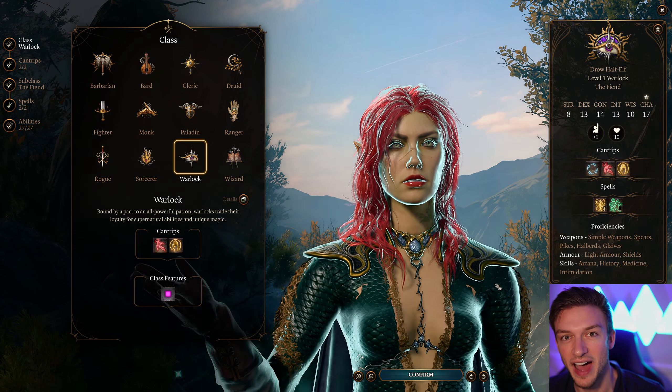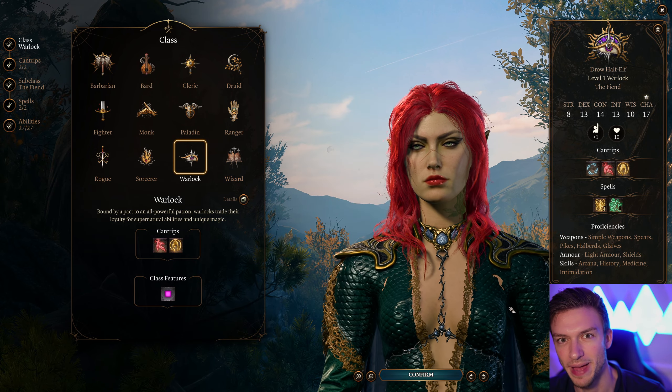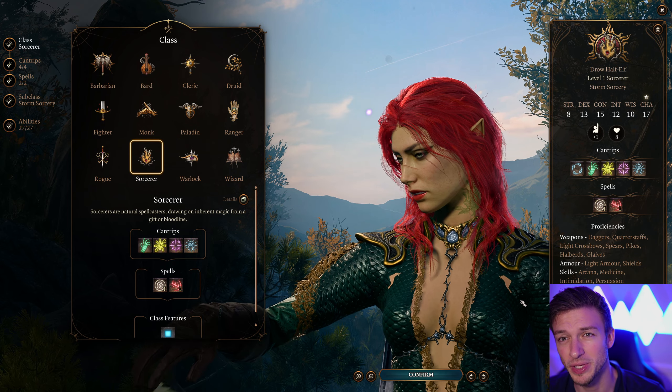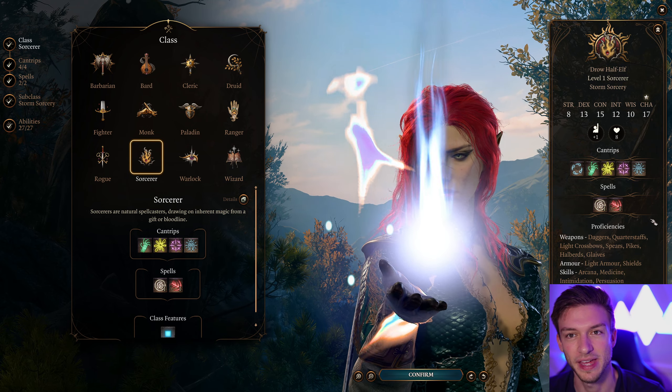In this video I'll be showing you a Poison Ivy Sorcerer build guide for Baldur's Gate 3. So Poison Ivy from Batman — this was a requested video, and while it's not the most powerful build because poison damage is not amazing, it still fits a pretty cool theme and I want to do this video.